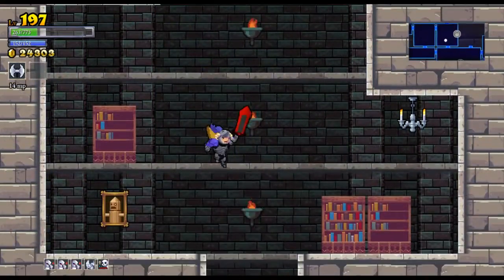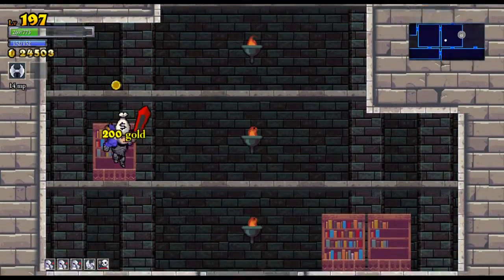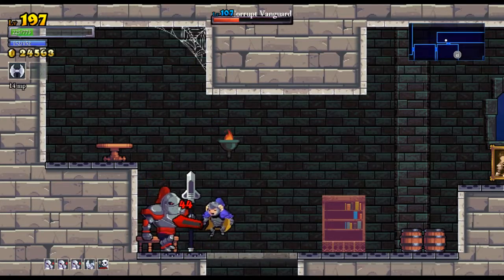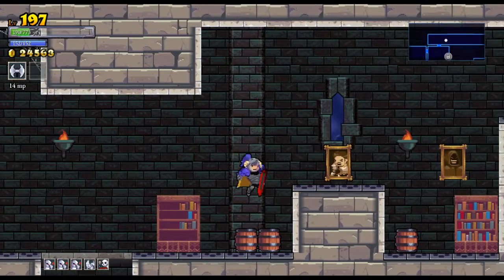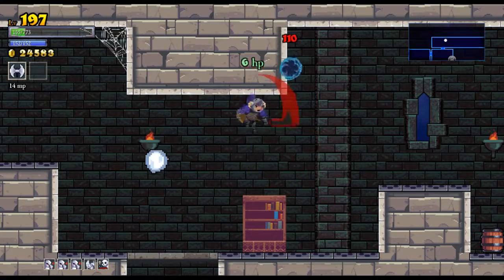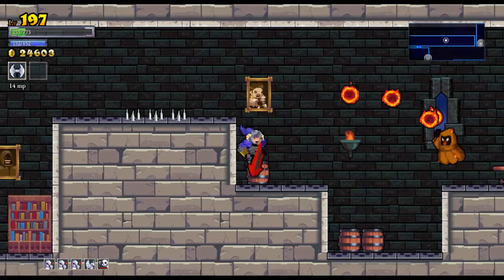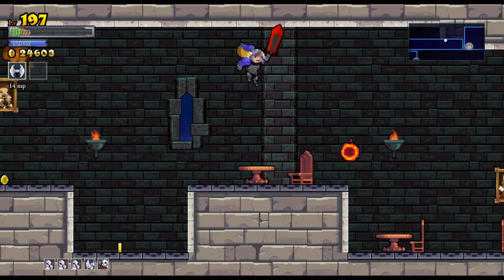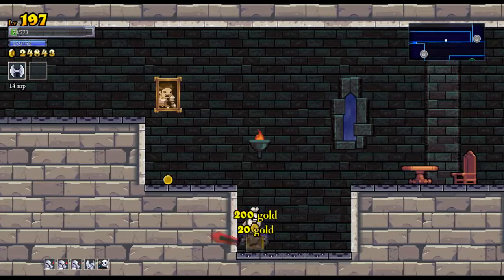Got rid of him before he did anything to me. I knew that one was going to come to life. Collect my reward — let's go up and see what's on top. Spikes got me — took damage when I didn't need to. One more hit — there you go. Wreck the furniture. All right, I think that's a winning strategy. These spikes are going to be the end of me.